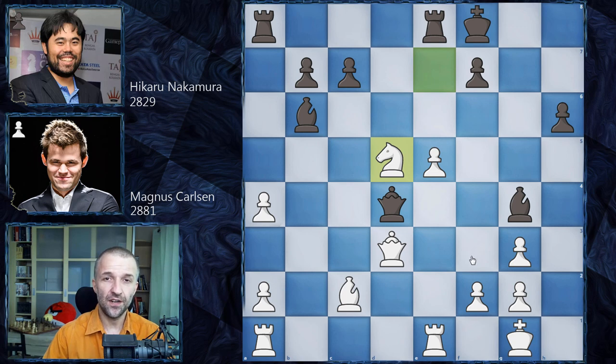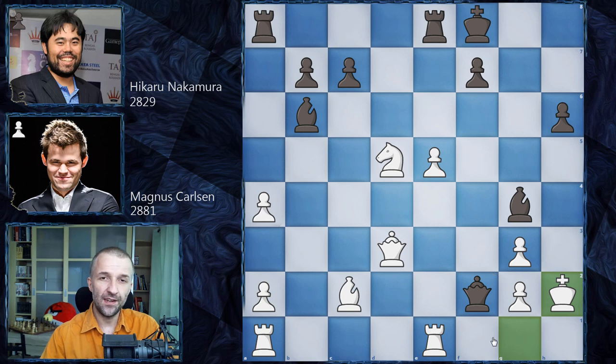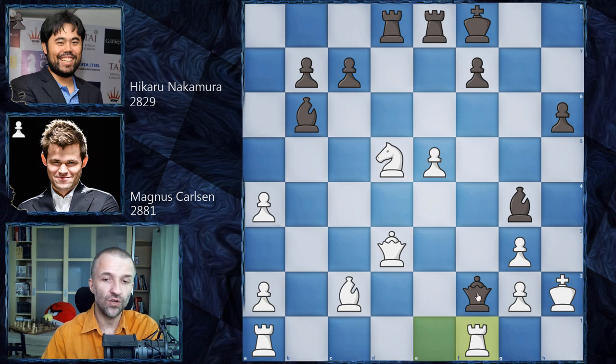Hikaru sensed it could be very dangerous for Magnus and played queen f2. Magnus thought it's not really great because after king h2, what's the plan? How to continue the attack? Hikaru went for rook a to d8, and Magnus started to think — maybe he missed something. Rook f1, asking Hikaru what he has.